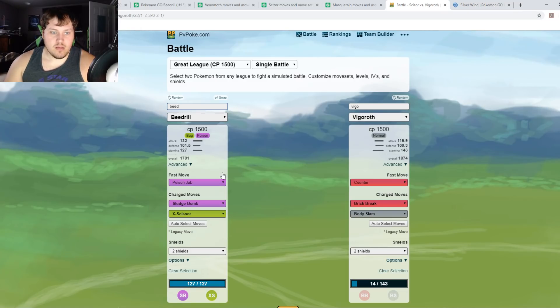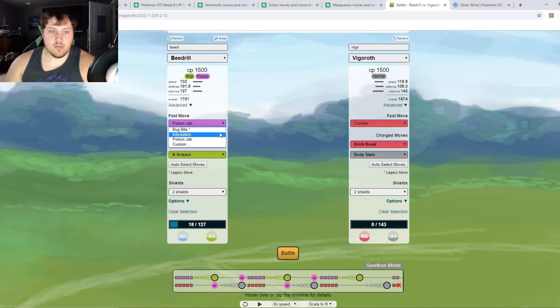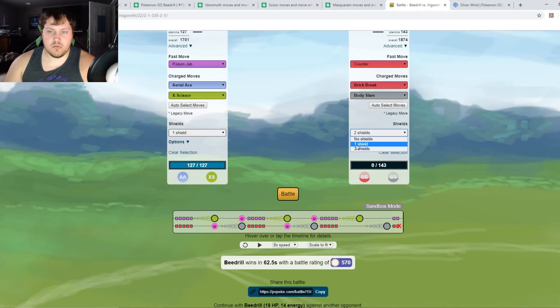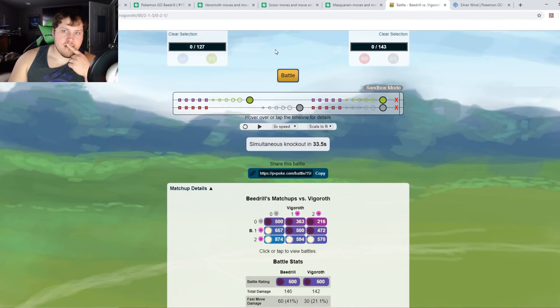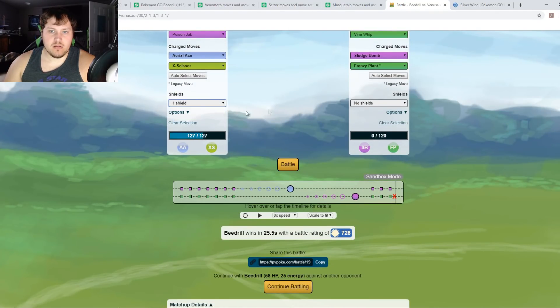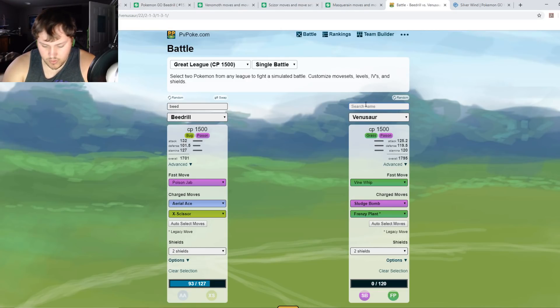Next up Beedrill running Poison Jab. Against Vigoroth with two shields Beedrill wins. With Infestation it also wins but with less remaining HP. With one shield it's a tie, and with no shields it's also a tie — so Beedrill can counter Vigoroth, which is impressive for an off-meta Pokémon. Against Venusaur: Beedrill wins by a mile with no shields, one shield, and two shields — Beedrill definitely counters Venusaur, which we kind of expected.